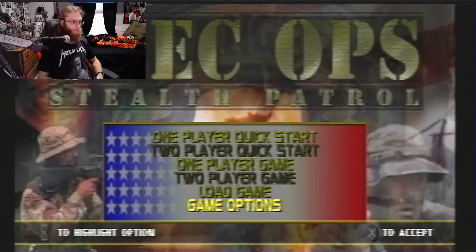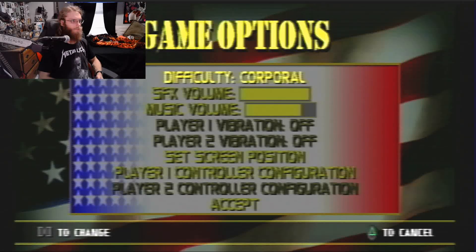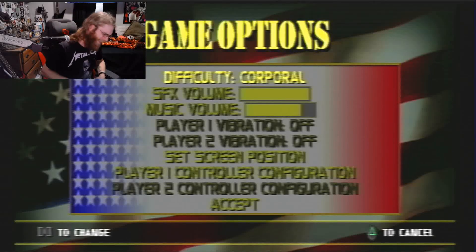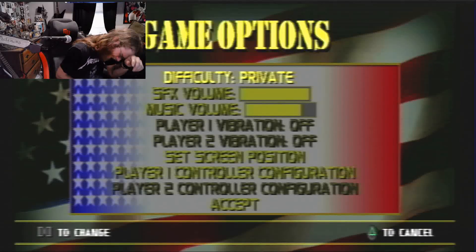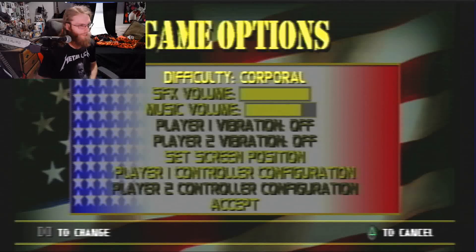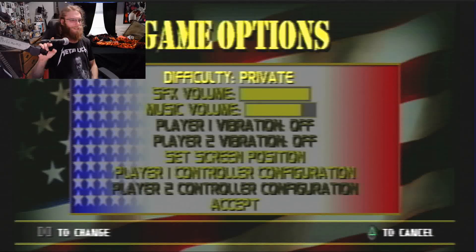Okay, first before we start I want to look at the control configuration. Oh wait — Difficulty. Private, Corporal, Sergeant. What the fuck are those sounds? They sound like me when I get pissed off at a game. The Private difficulty sound is the best though.